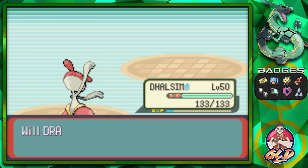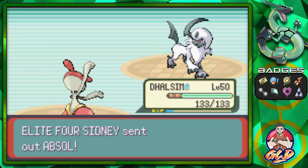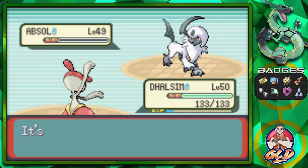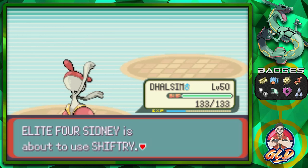Here comes Absol. We're gonna be careful with this one because High Jump Kick is a very powerful move, but it's also a risky move if you don't hit the Pokemon.